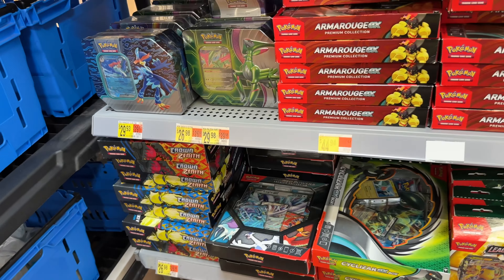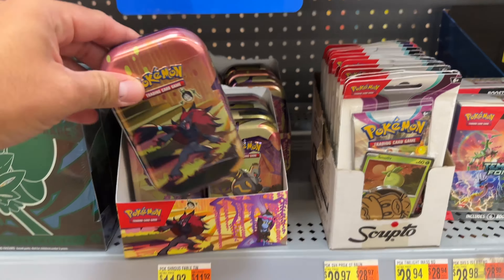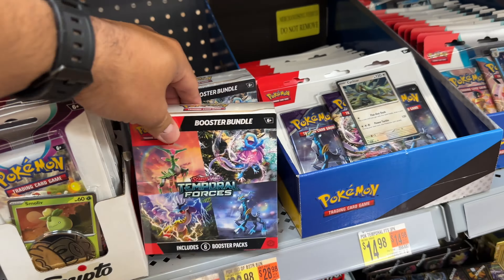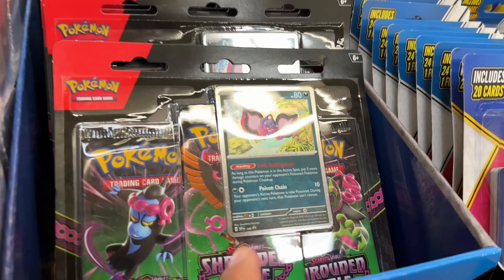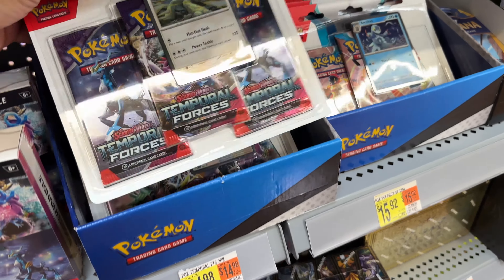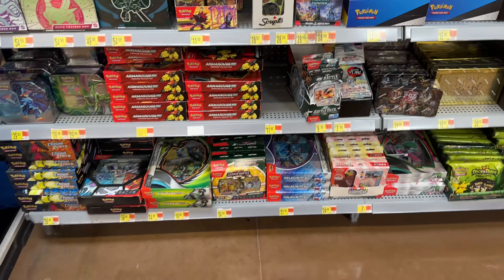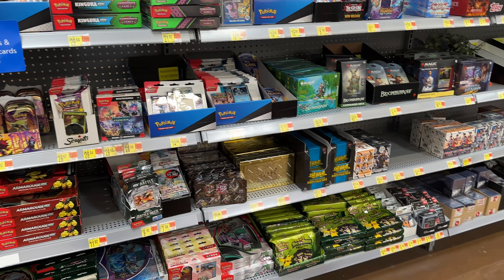Here's this Walmart — pretty much the same kind of stuff as Target, but they do have these Shrouded Fable mini tins, which are kind of interesting, and Temporal Forces booster bundles, some more Shrouded Fable. They do have these mystery power cubes, which are definitely a ripoff — don't ever buy those. They have three-pack blisters of Shrouded Fable, which is tempting. What's really tempting for me is probably some more Temporal Forces or Twilight Masquerade if I can find it. Nothing too crazy here, let's go check the toy aisle.